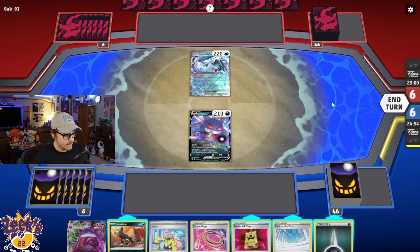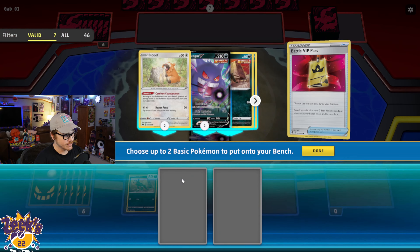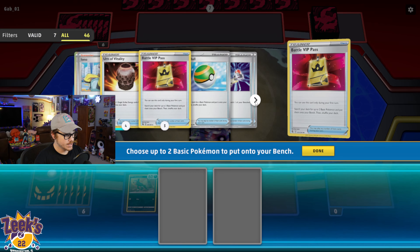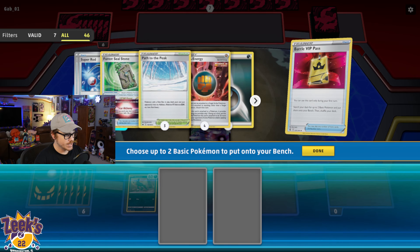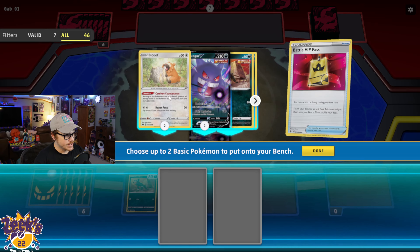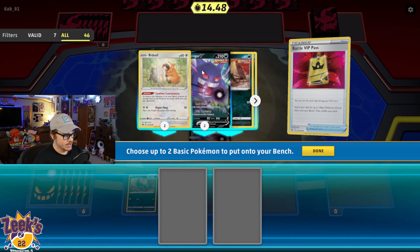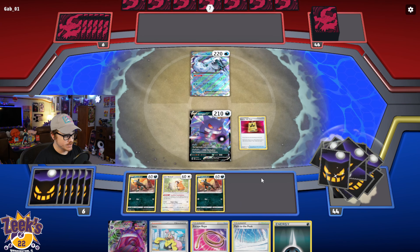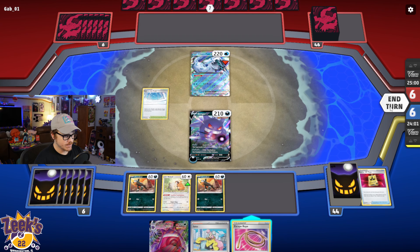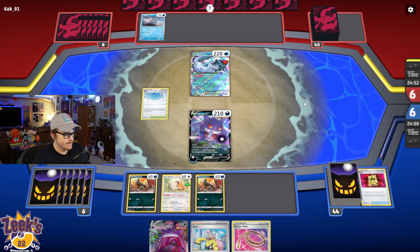We'll go Houndour here. Actually it's correct to Battle VIP Pass first to see what we have in the deck. We've got Houndour there — all four Single Strike Energies in the deck, and all of our Paths, which is really good. Path is going to be extremely strong in this matchup. I'm going to grab a Bidoof and a Houndour. I'm going to attach an energy, lay down Path, and hopefully that'll shut them down enough. That's going to shut off the Shivery Chill ability so they won't be able to go get Water Energy. They got a Battle VIP Pass so they're going to get set up, but they're also playing Palkia in here.